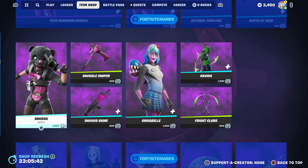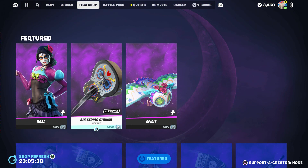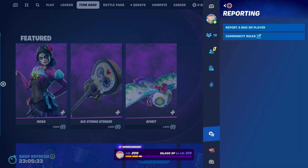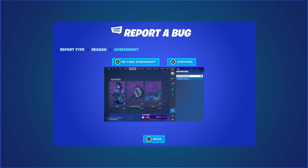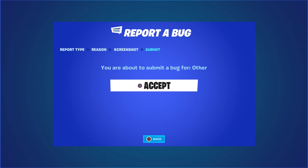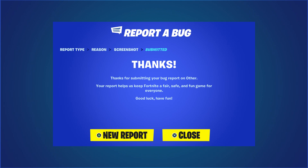Once you come back to the item shop, hover to whichever skin you want, press the pause menu, and go to Reporting, Report a Bug. Go all the way down to Others — this option will pop up. Click Continue and click Accept. Then stay right here, do not move, and wait at least 20 to 30 seconds. Once you've waited 20 to 30 seconds, close the page.